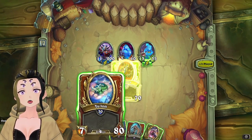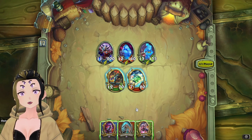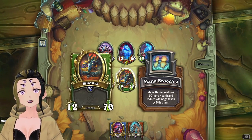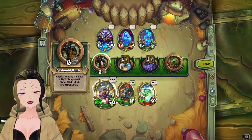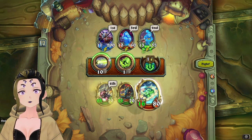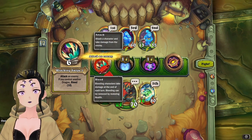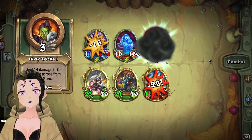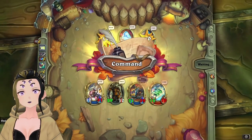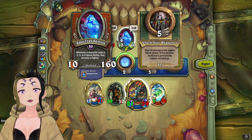We don't actually have all of our mercenaries alive, which makes this a bit more complicated. If you had Kazakus, you'd probably want to bring him in — if you find the treasure that does 10 damage whenever a golem dies, using the three rush adds is really good. That's 30 damage per turn, and it doesn't change his type, so watch out for that treasure. I start with Nefarian, Sinestra, and Yulon.